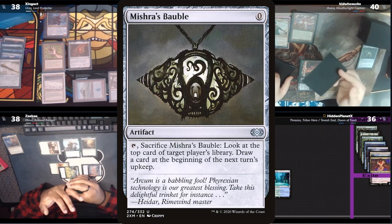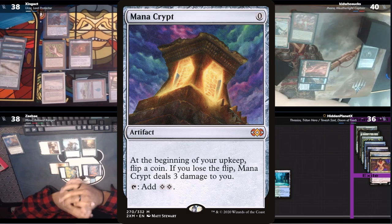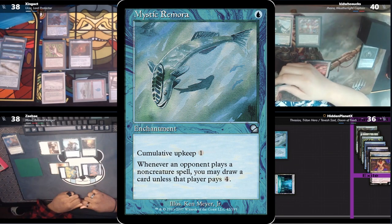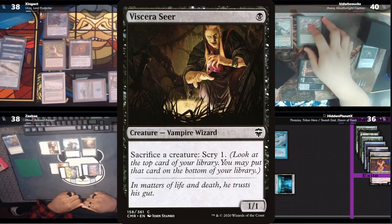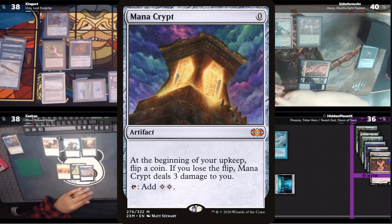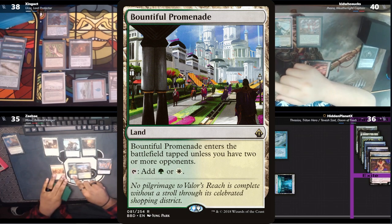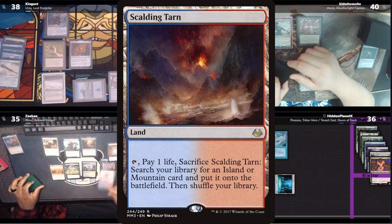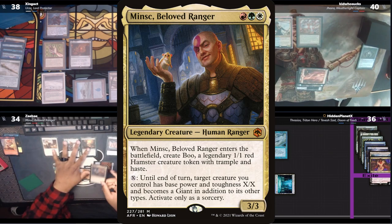Hidden untaps and Kid gets the draw. Hidden doesn't have a land, but does have a Mana Crypt and a Mystic Remora. The fish resolves and Hidden is still lacking a lot of colored mana, and ends his turn with a Viscera Seer. Zay takes 3 from his Crypt and has a Bountiful Promenade as his land. He casts a Mox Diamond, letting Hidden draw, and discards a Scalding Tarn.